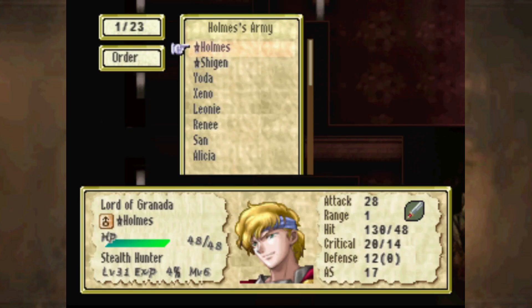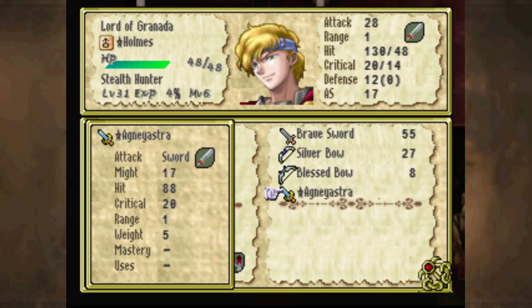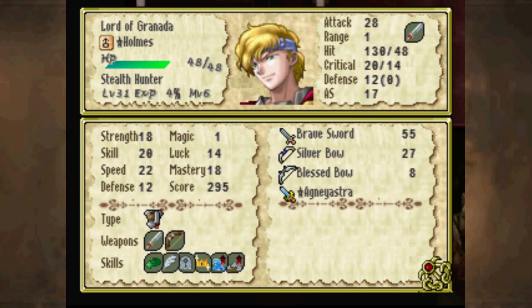In this map — yet another thing they don't tell you about in the preparation screen — we'll be split into two groups: one in the north and one in the south. Checking my notes, numbers 3, 4, 6, 7, and 10 go in the north group. There's our first chance to check Agniastra's attack: it halves breath damage, pierces dragon scales, 20 crit, 17 might, and 5 weight — pretty good weapon overall.